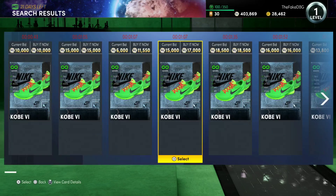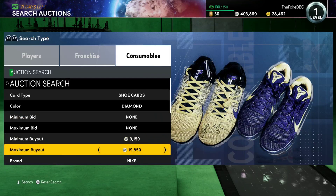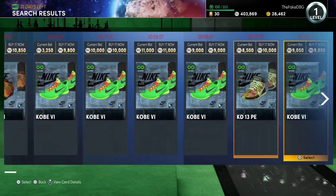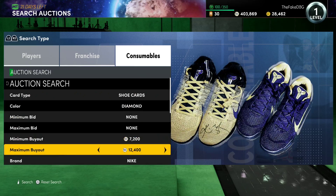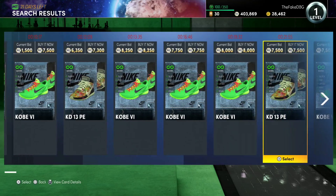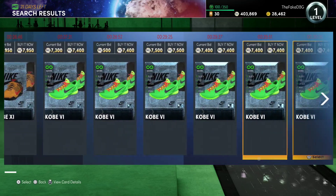I want to see what price the speed Grinches are. 13k for speed Grinches. Let's see what we can get for 13k speed Grinches. Speed Grinches are 9,000 MT. I don't even think speed Grinches do much on this card honestly, but I'm just going to buy one if I see a speed Grinch.